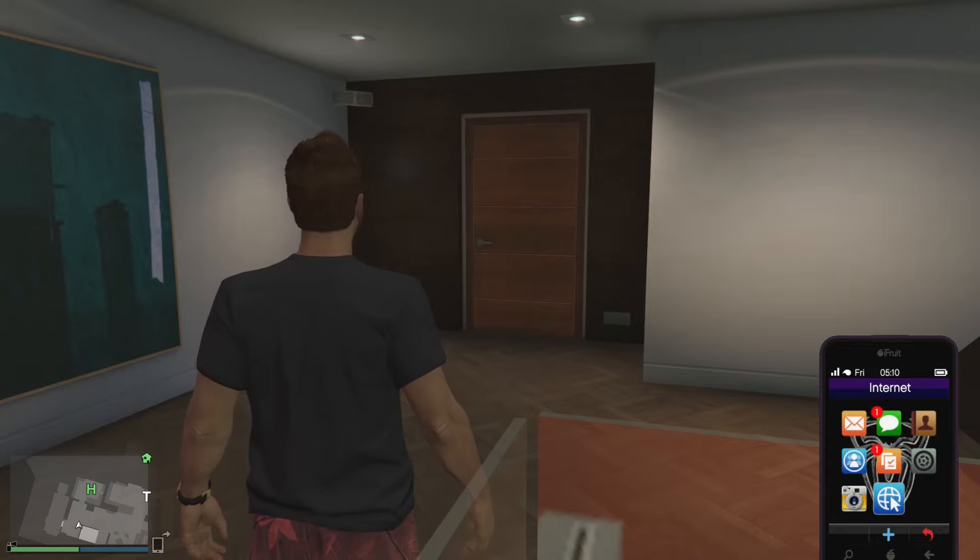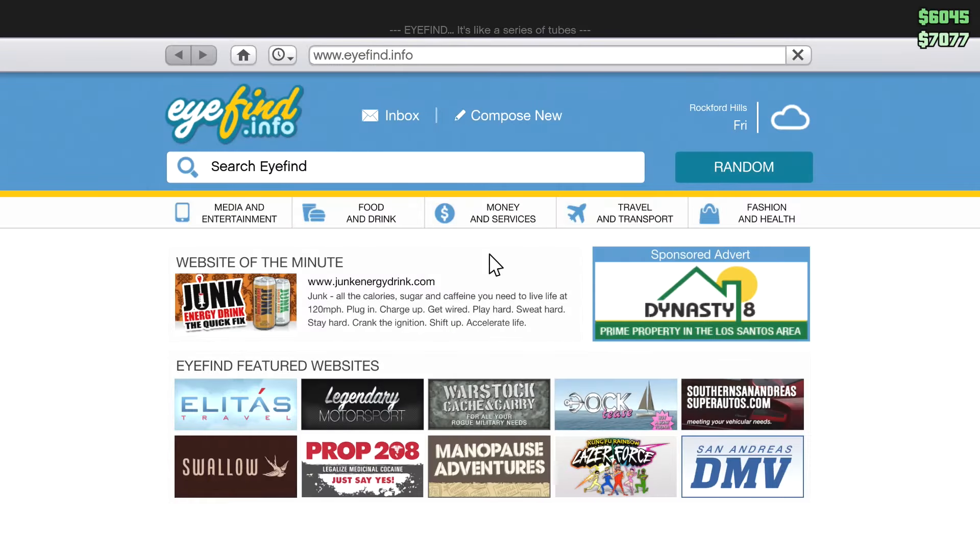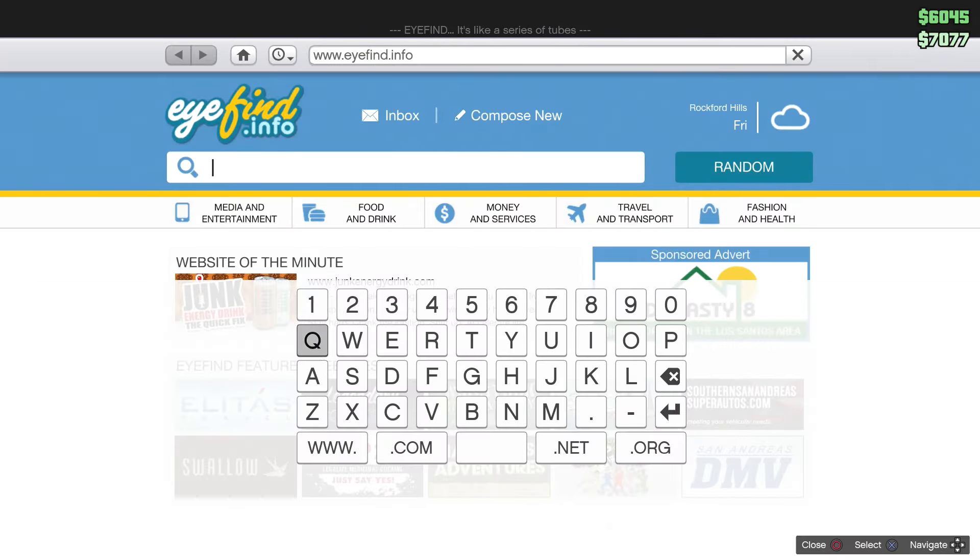Today I'm going to show you a GTA Easter egg that you can do in GTA Online or story mode. The first thing you want to do is pull out your phone and go to the search bar.